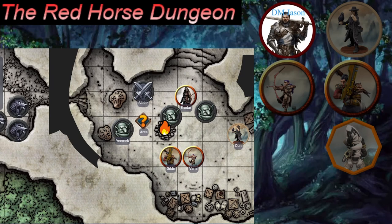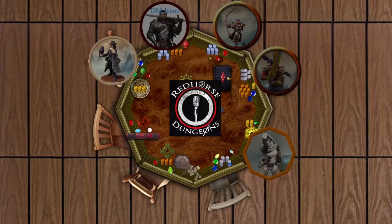Wrapping up in the cave, the DM awards everyone 300 XP for completing the encounter — enough to reach level 2. Players navigate DnD Beyond to add XP, with some confusion between the app and website. Everyone confirms they've leveled up to level 2.